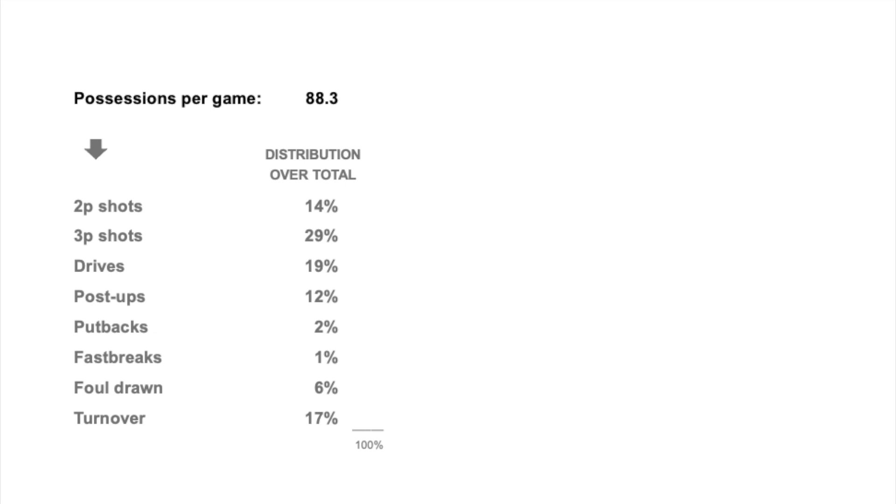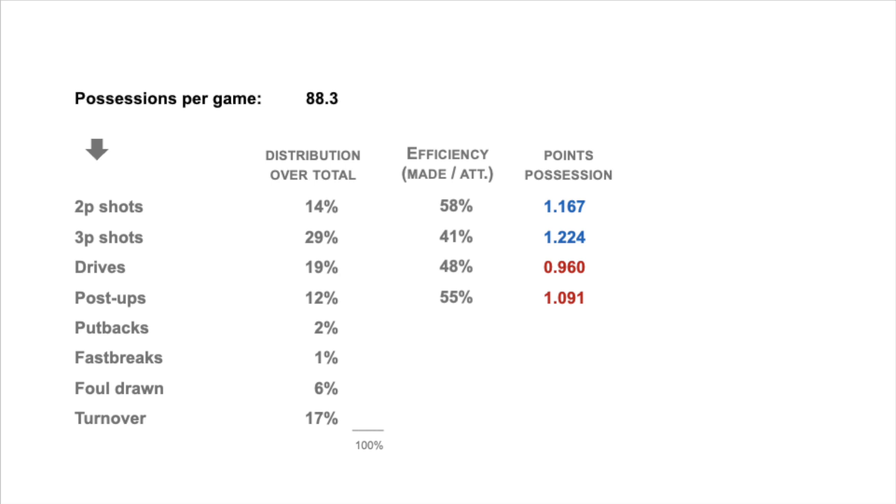I also see that we had almost no fast breaks, which means we are not able to steal the ball and score in transition — again, as I said, we are very bad at defense. Looking at the efficiency of the four types of shots — basically the division between shots made and attempted, and also points per possession — it confirms that my team is bad at penetrations and also in the interior game. We may need to reinforce the center position or have a proper power forward, but at least we have good shooters.